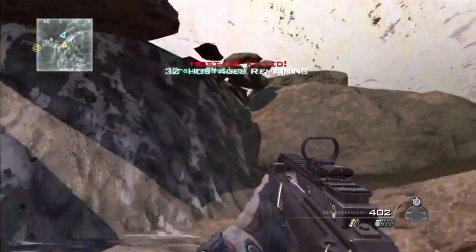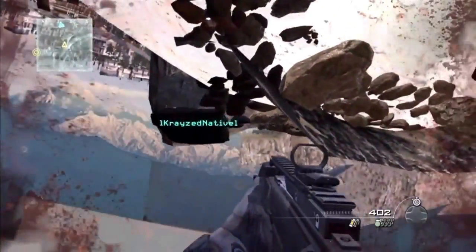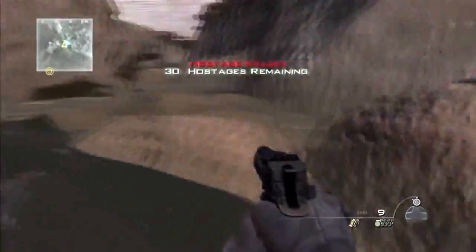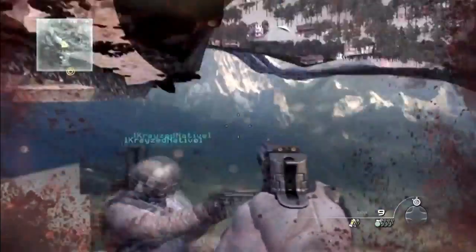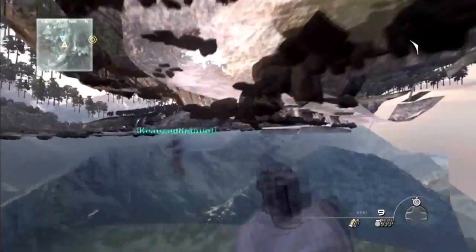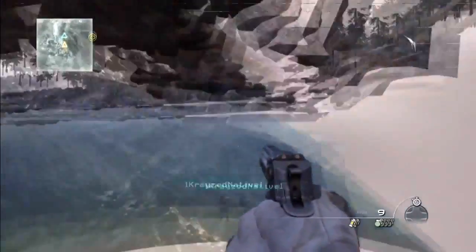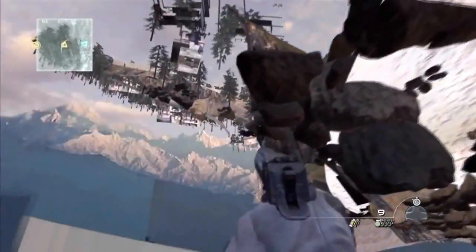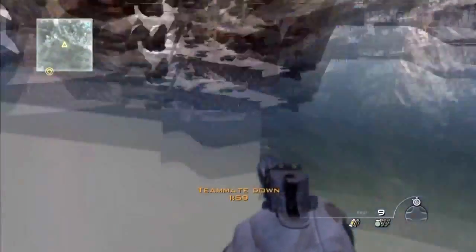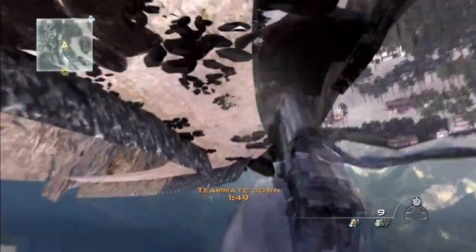This glitch was found by RSPxAndrew2007x and Craze Native, and they are both part of the RSP Xbox glitching team, as well as me — my channel is RSP Glitchers HD. As you can see from the video, follow exactly where they go but be careful when you drop off there. When you get to the end of this river you can just run off and you will fall forever off the map — if you've never done this before, definitely go try it, it's really funny.